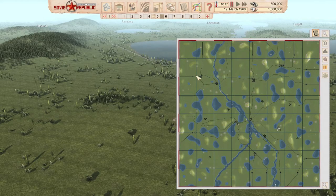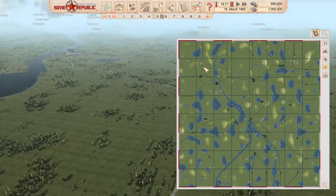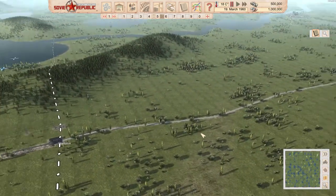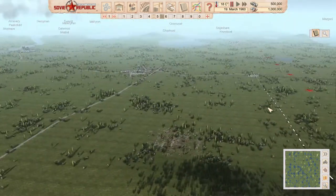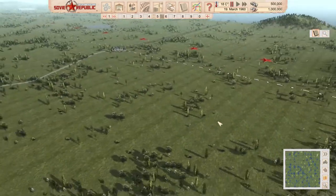First, locate the map — a perfectly fresh map. We usually aim to go somewhere close to both NATO and Soviet border. It's important so you can have better value for your dollars and rubles when you import, and you're going to be importing everything, including materials and electricity.